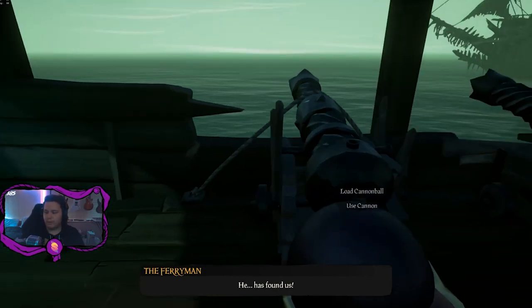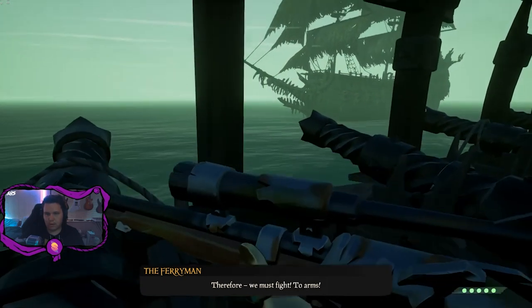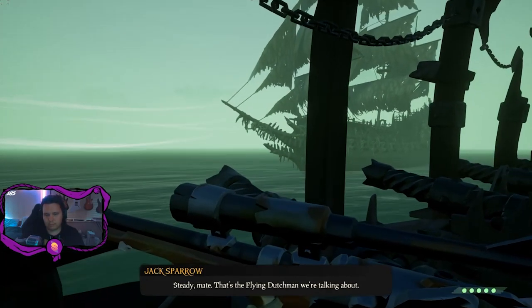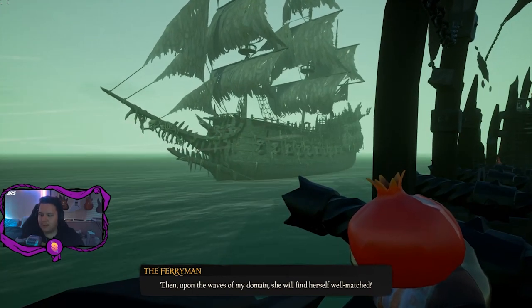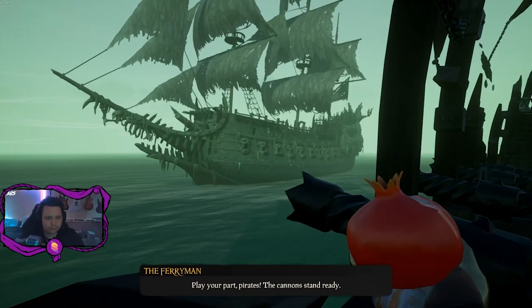From this point on, you'll just need to complete the story to 100% this tall tale and everything will be done. It's important to note that if you have lost the captain's skull, remember it's at the top of the lighthouse where you left it. Following this guide, you have now finished all of the interactable things you need to do to 100% this tall tale — it is now just a matter of following the main storyline.